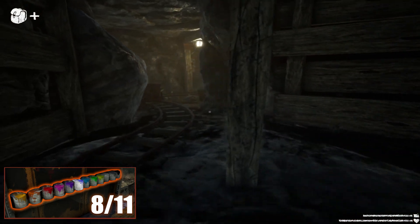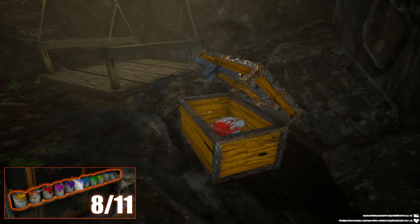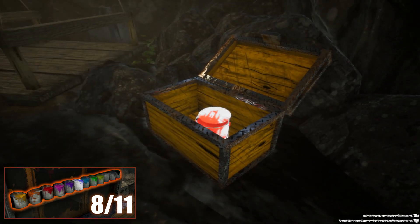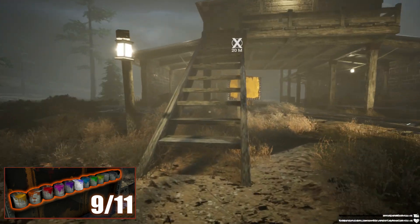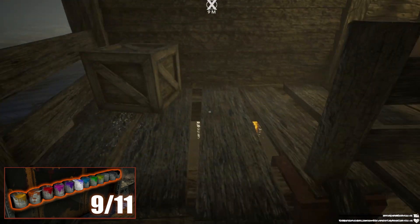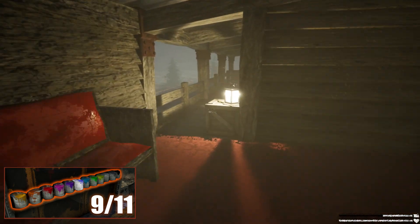After that, go to the left side and there will be another elevator that will get you back to the camp outside. Next to that elevator is the chest with your bucket. The next bucket is around the middle of the map, next to a side quest giver inside a house at the second floor.